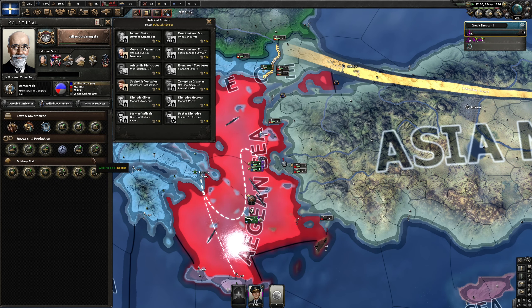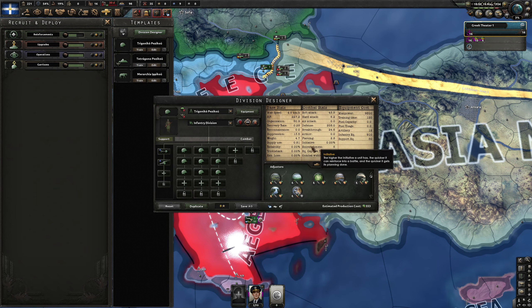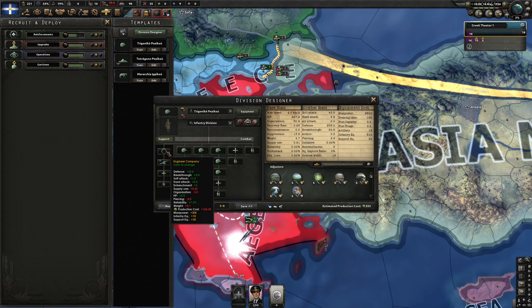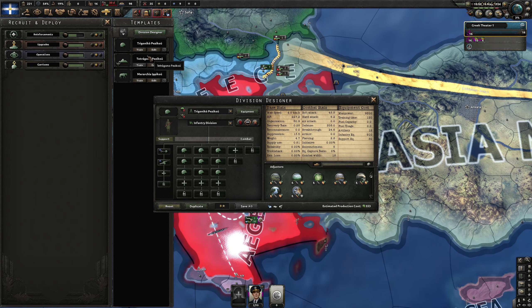I'll wait for 250 points to start getting some experience in our army. Let's take a look at our army template — it's not a bad template. We have some support artillery, some engineers, and plenty of infantry. I would replace one slot with some artillery going forward, but we don't have enough production yet.